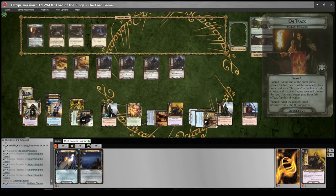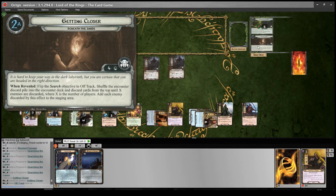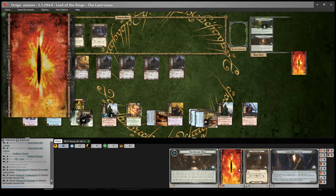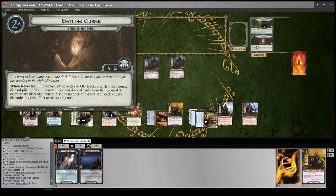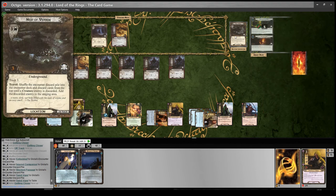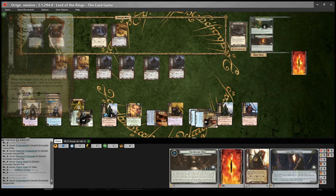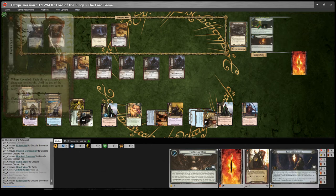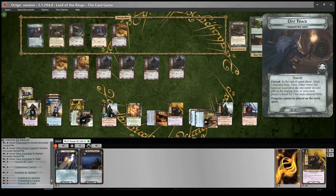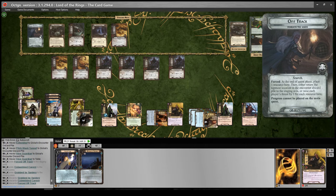Spider's Hive: while there are at least five progress tokens on this stage, Broodmother loses the 'cannot take damage' text. Forced: after the search objective is flipped to off track, remove all progress tokens from this stage. This stage cannot be defeated while Broodmother is in play — if the players defeat this stage, they win the game. So what we need to do is stay on track, put five progress tokens on there, then make sure we don't go off track, and then kill the Broodmother. That also got flipped, so now we have to discard an ally — probably Gambler since we don't need him as much. We're questing for so much with the Wardens that it doesn't really matter.